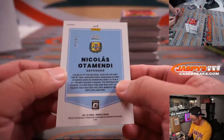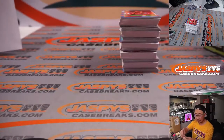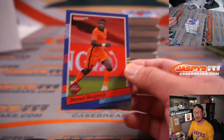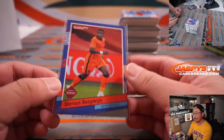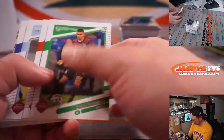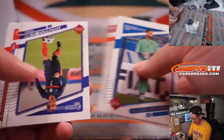We've got Nicolas Otamendi, 34 out of 99, for Logan Smith. Here's that kid for the Netherlands, I think he plays at Tottenham. Scored two goals in injury time to deliver a 2-1 victory. Pretty incredible.